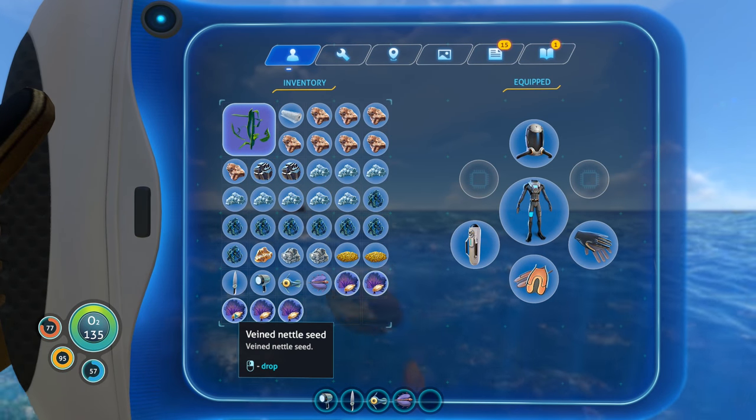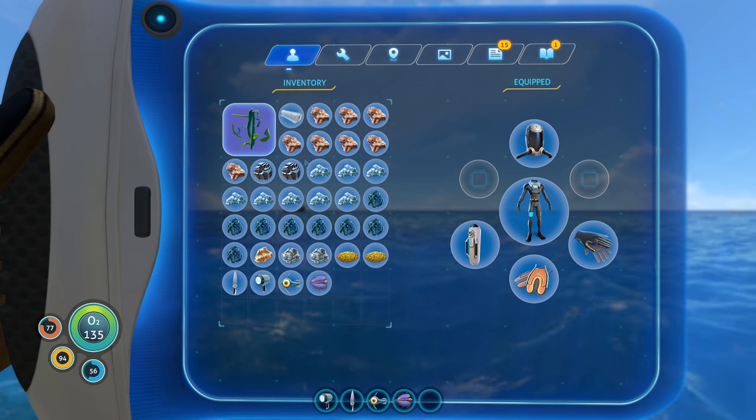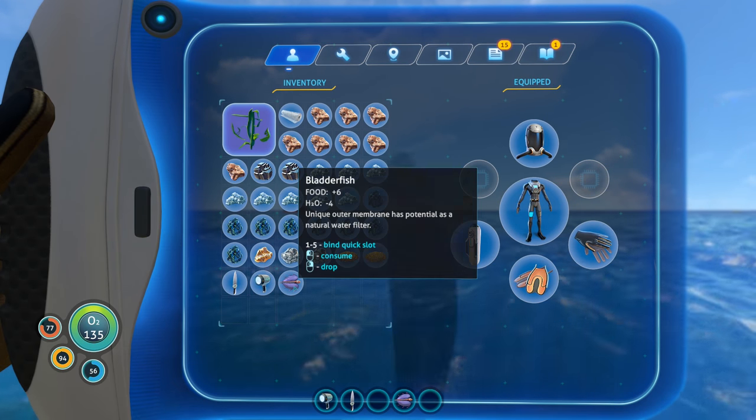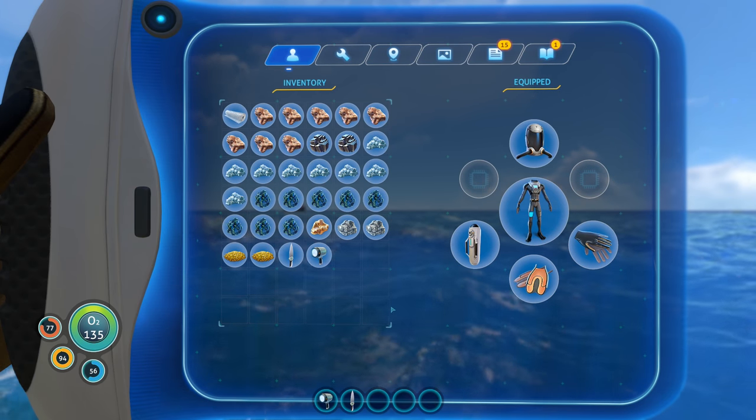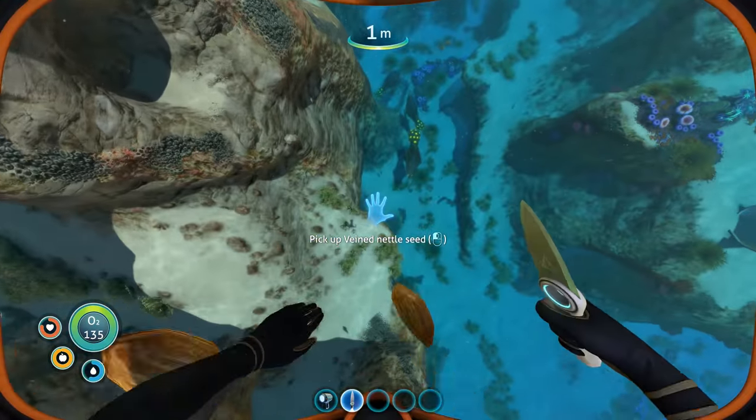Let's get some trash out of here - preferably the veined nettle seed, I do not need that trash. There we go. Bladderfish. I guess I can drop these critters off. They're probably going to spoil. Get rid of that extra thing. Man, that gave me a lot of inventory space. Not bad.